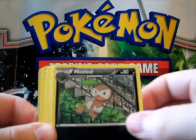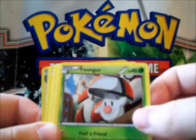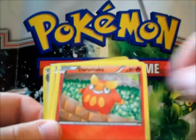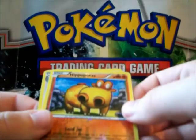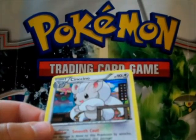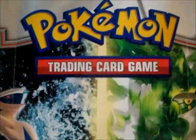Cricketune, Nuzzleaf, Amoonguss, Ferroseed, Ralts, Darumaka, Munchlax. Hippopotamus reverse, which is a common, and it's a Nishino holo. I already had one of these, so it's a bit disappointing.